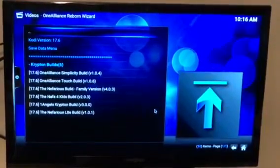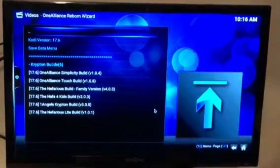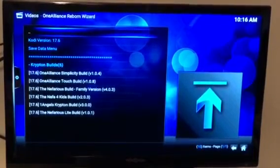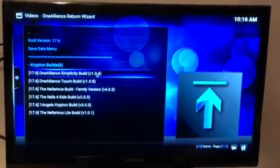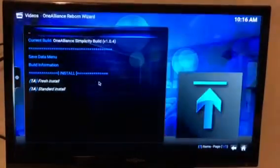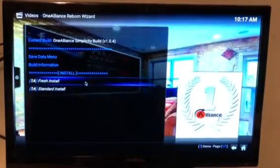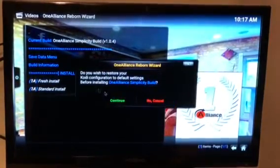There we go — Kodi version 17.6 and there are the builds. I have not tried all of the builds; the ones I've used so far are the One Alliance Simplicity build and the Nefarious build family version — both are excellent and all the links seem to work. I'm going to click the One Alliance Simplicity build and do a fresh install, then continue.